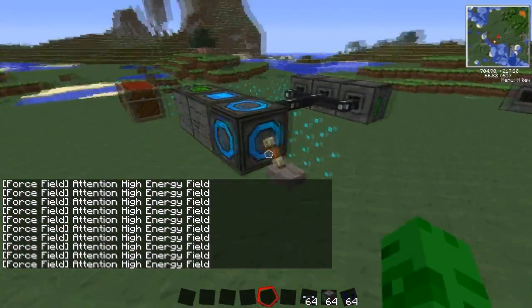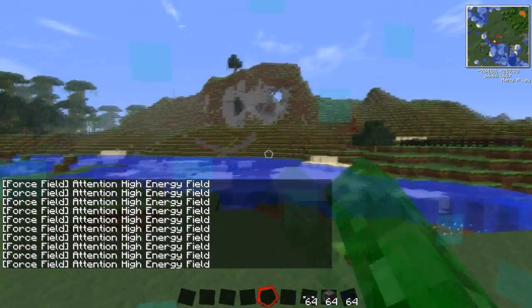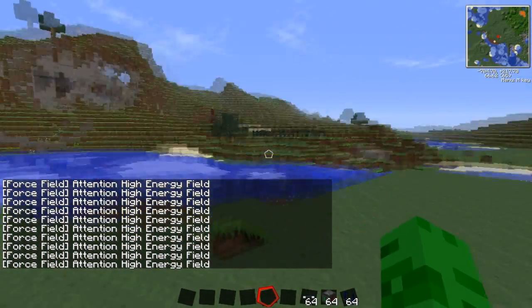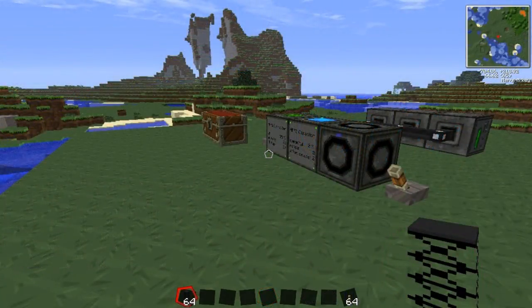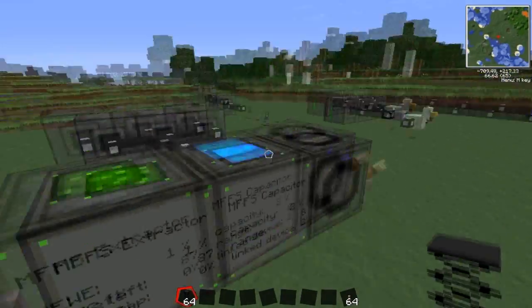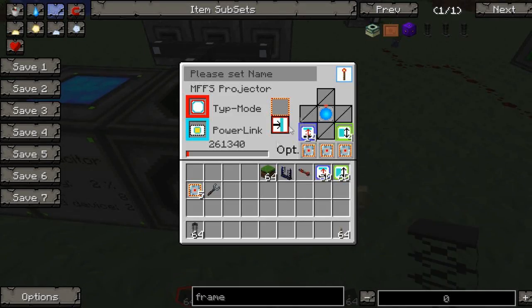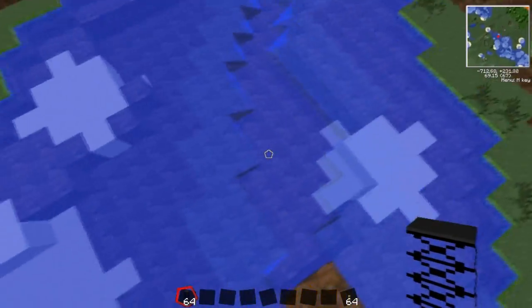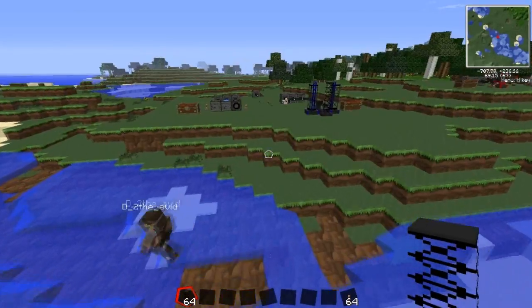I've trapped myself - nothing can get through here. Try firing a missile, see what it does. Basically what I did: there's something called the strength upgrader, and what that does is it upgrades how thick the force field is. If you have a look at the water here you can see it's like three or four thick now.